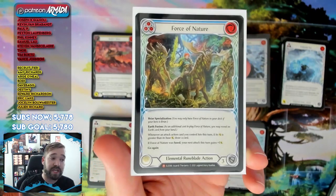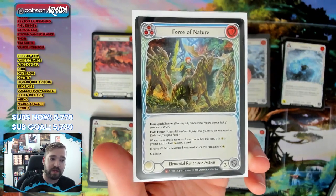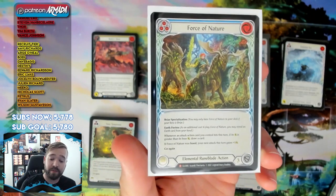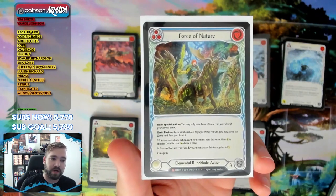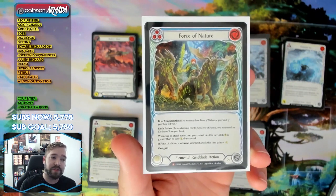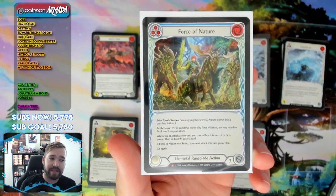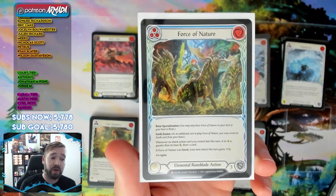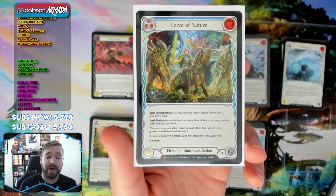Do also keep in mind where you get your majestics and what majestics you pull in your sealed pool. I only pulled one majestic — Force of Nature — and I compared it alongside my Briar cards and earth/lightning cards to decide whether to play Briar. These majestics help add cards to the pool for a specific hero, but sometimes they don't have enough support around them to really pull you toward that class.